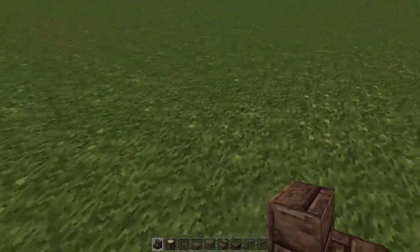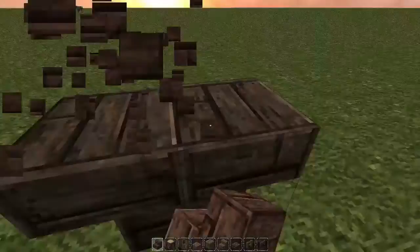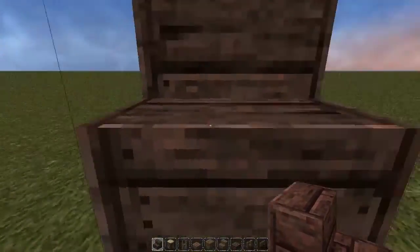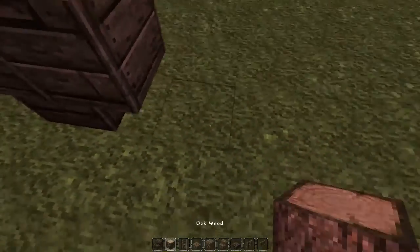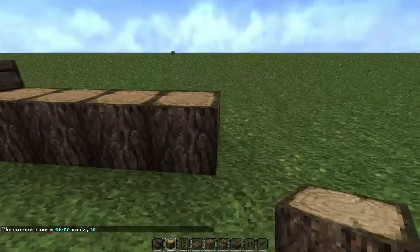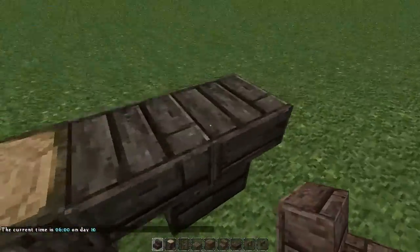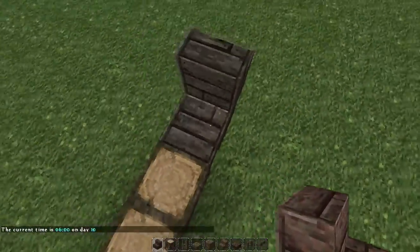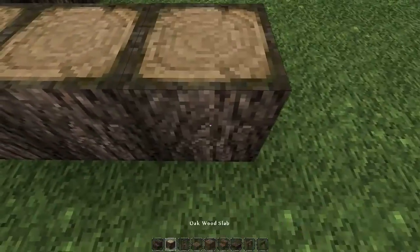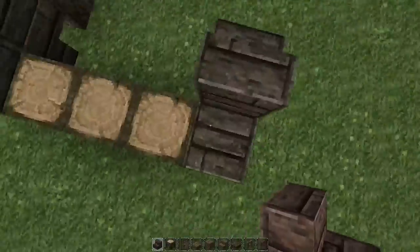We're going to start by building the wheels. I'm using spruce wood so it contrasts a little bit from the main structure. There's going to be a four-block gap — you don't need to put these logs down, I'm just putting them down to measure myself and make sure I'm doing this right. Now we're just going to have a three-block gap here.